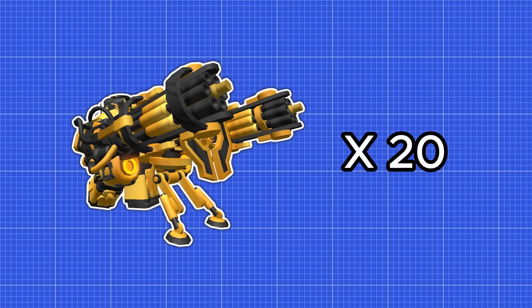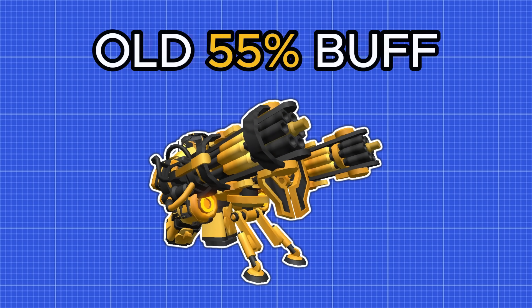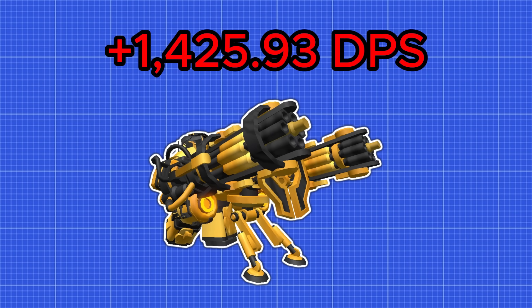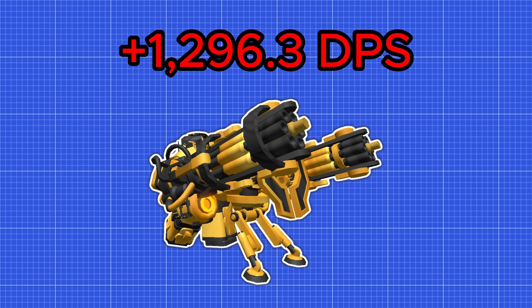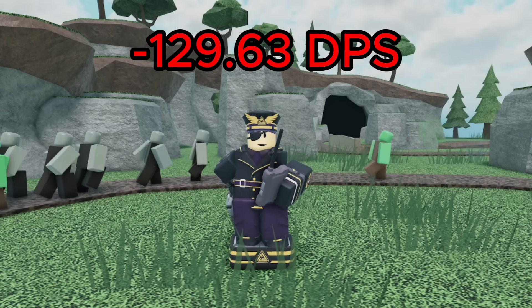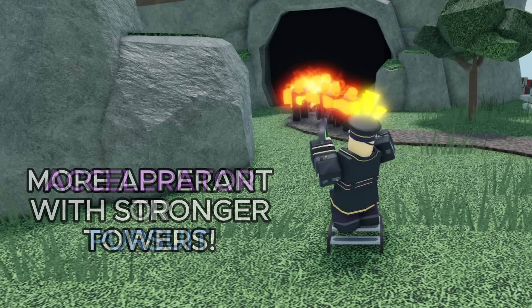Let's say you have 20 max golden minigunners within the range of the commander. Without any buff, they have a combined DPS of 2,592.6. With the old 55% fire rate buff, their DPS would be buffed to 4,018.53, which was an increase of 1,425.93 DPS. Their DPS under the new 50% fire rate buff is only 3,888.9, which is an increase of 1,296.3 — that's 129.63 DPS less than before, and this difference will be even more apparent if you're buffing stronger towers like the Accelerator or Pursuit.